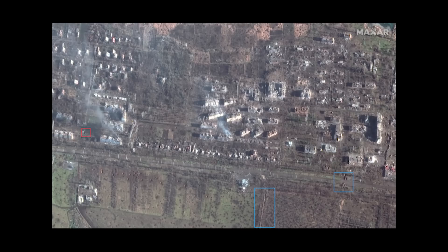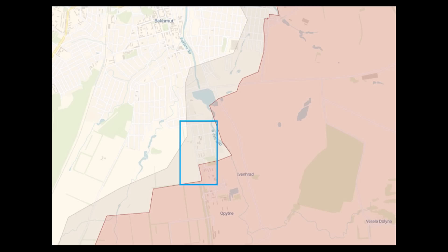This is a high intensity, high action area at the moment. Before we move on, here's this stretch of road on Deep State's map, so you can see it's pretty much no man's land right on the front line.